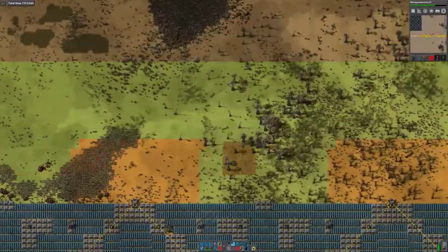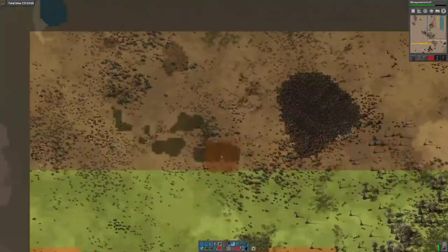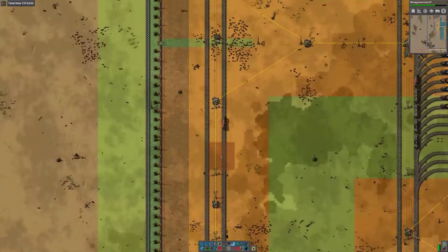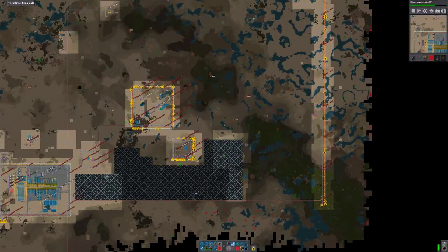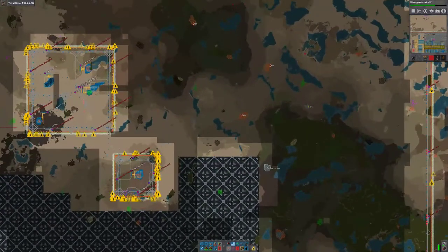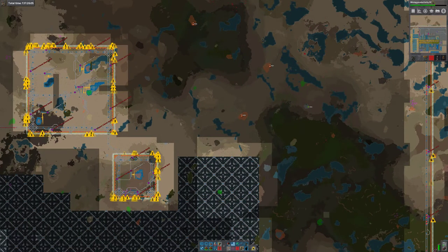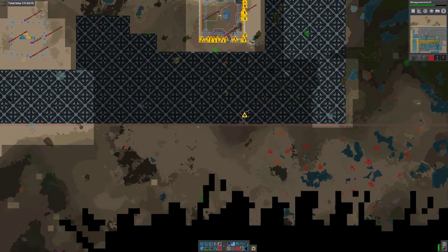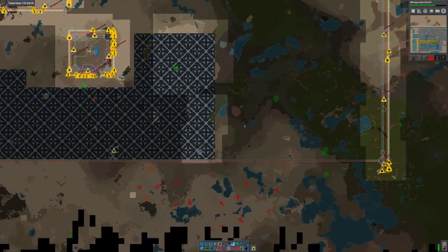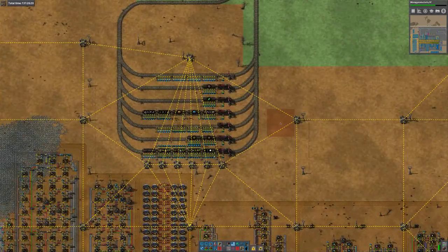I'm considering building upwards — I think that would be a good plan. If we go back out here: don't really care about that 26 million, but that 40 million may be useful, so we'll probably build up a bit further and take it all the way across and build out that corner. The solar train is still coming and dropping off — maybe I've just got the circuit conditions wrong and it's going back and forwards doing nothing. Who knows?